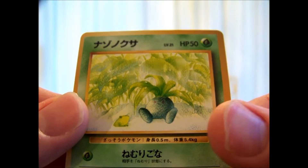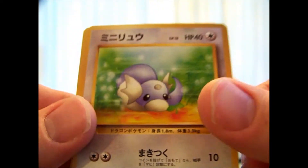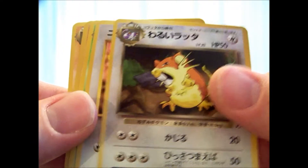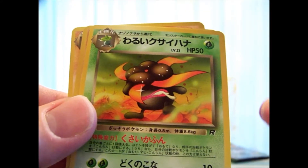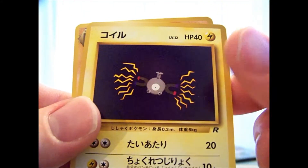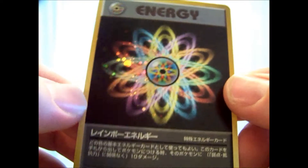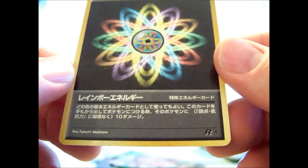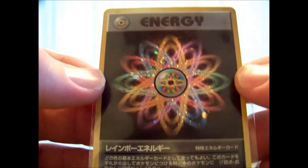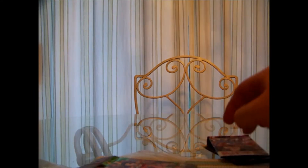Next we've got Oddish, Dratini, Dark Flareon, Dark Raticate — my bad — Meowth, Dark Gloom, Diglett, Magnemite, and a Dark Primate. My holo is a Rainbow Energy. I don't think I had one of these that's pack fresh that I pulled myself yet. But I'm trying to get a pack fresh of each holo so they can all get graded and hopefully all get gem mint 10s. I know some of them will get mint 9s but oh well.